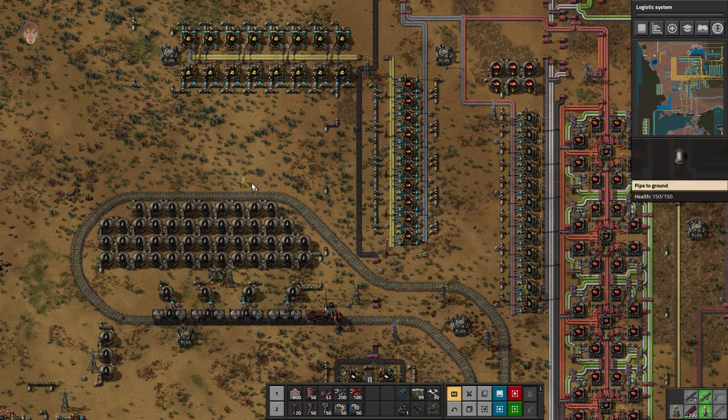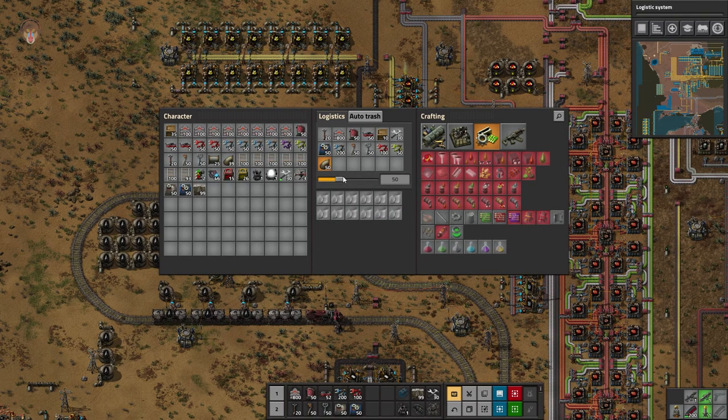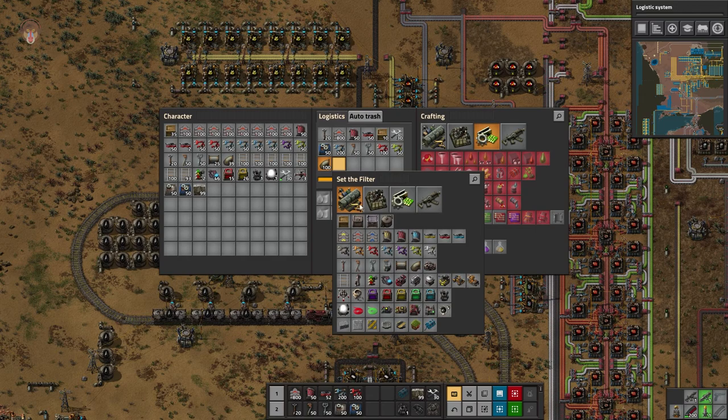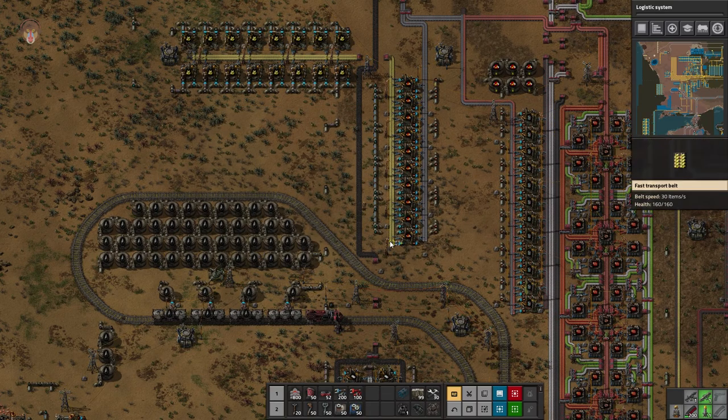Let's just lay some pipes and get this going in a different direction. All we need is a couple of undergrounds. Let me put in a request for a hundred of these and a hundred of those — I hope that is fine.